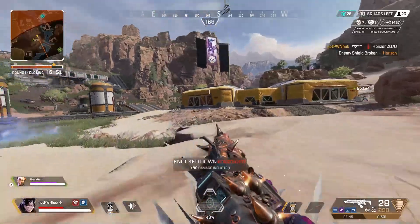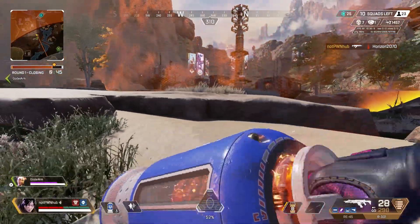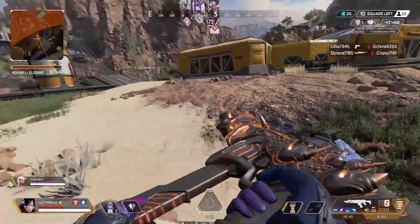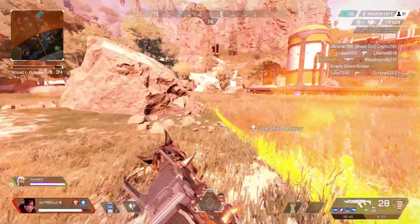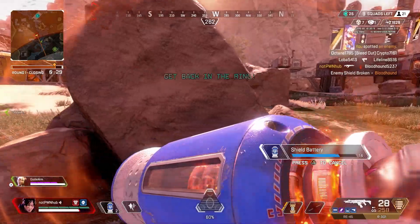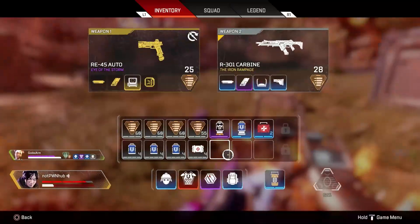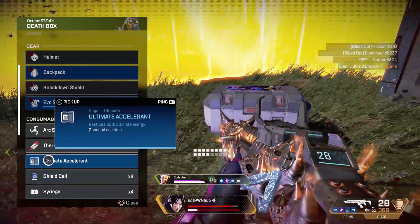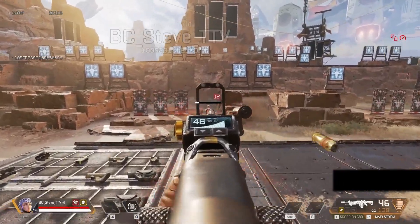Even though the pistols are extremely interesting, I just never see a true pistol meta becoming relevant in Apex Legends. If at some point they could figure out a way to healthily make you want to use a pistol as your secondary weapon that would be interesting, but even right now with the best pistol options and best hop-up options, people aren't really interested in carrying a pistol as a secondary because it's just not nearly as fun.